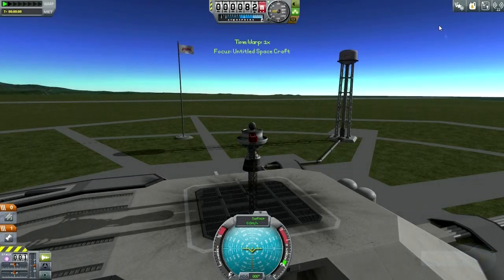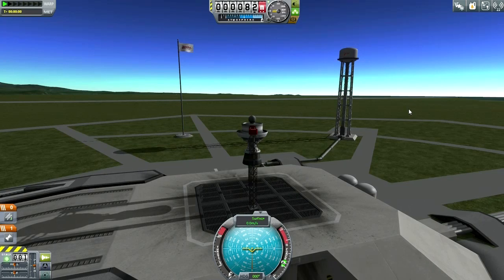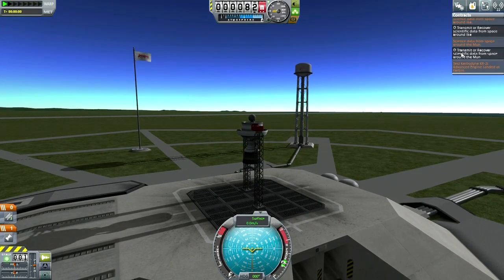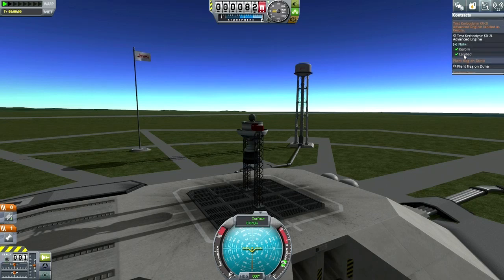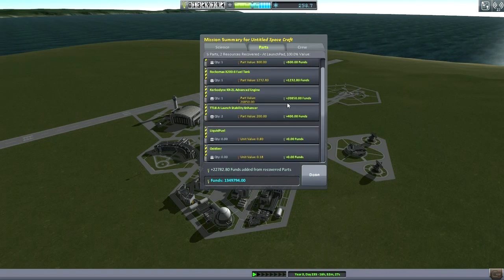We'd better not lose this craft because it costs more than the actual contract. We are landed at Kerbin with throttle down — they didn't say we had to test it while throttled up. Let's make sure the test conditions are met: landed, Kerbin. All right, test it. Very successful — recover vessel. That is a lot of science for very little effort. We tested an advanced engine so I guess that's not nothing.